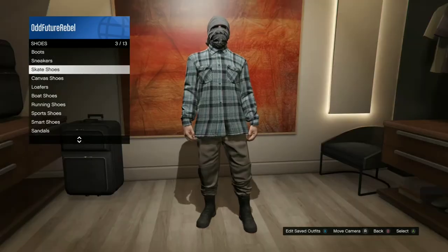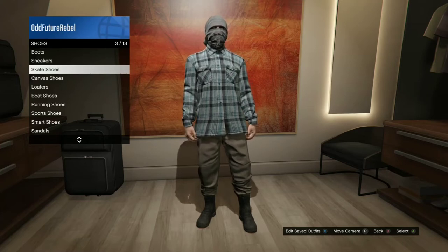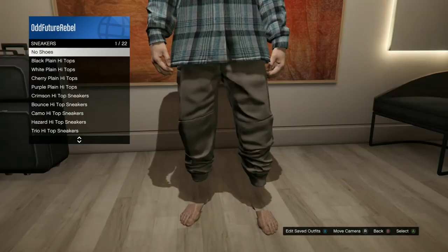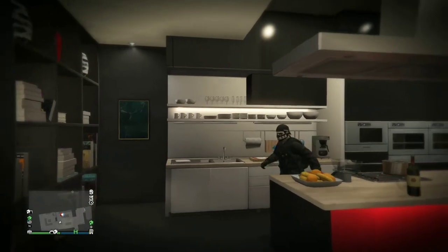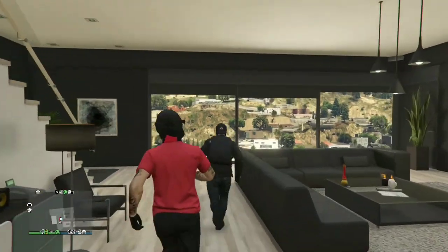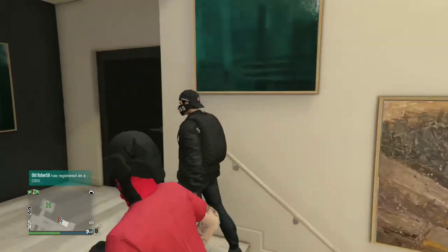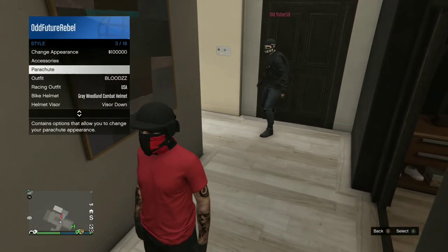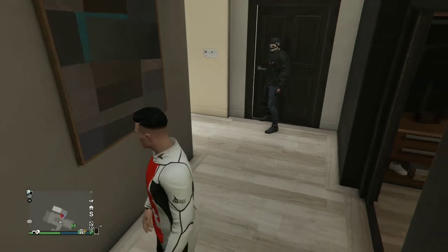For these tan joggers you do need a friend. Basically all you want to do is go to your apartment and invite a friend, or you can invite a stranger to help you — it doesn't matter. Your friend is gonna need to register as CEO. Have your friend come over or invite him to your apartment, then make him register as CEO and hire you as an associate.